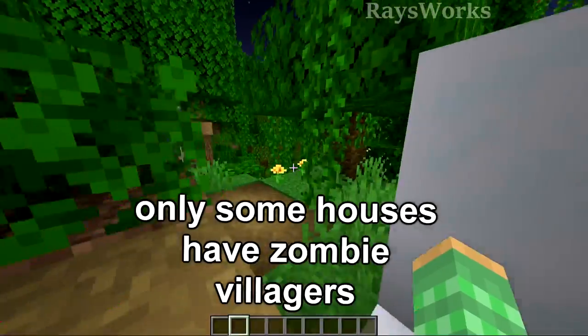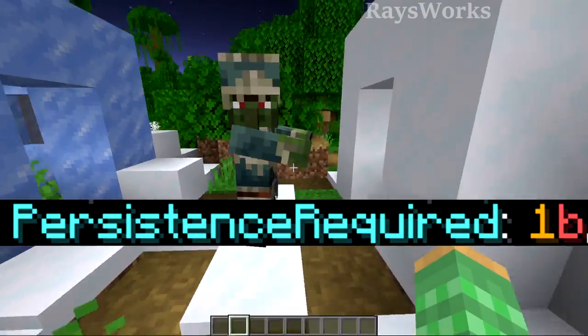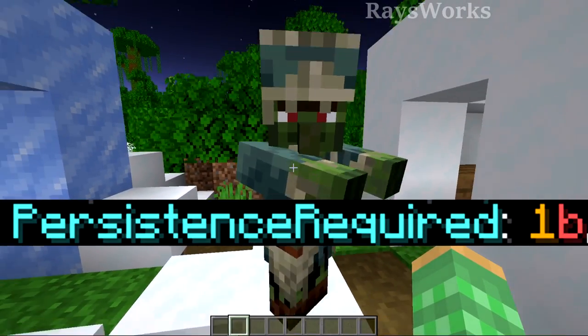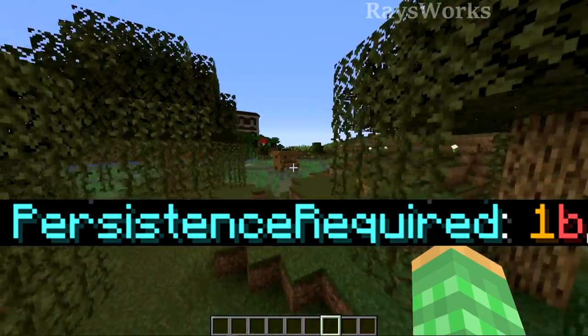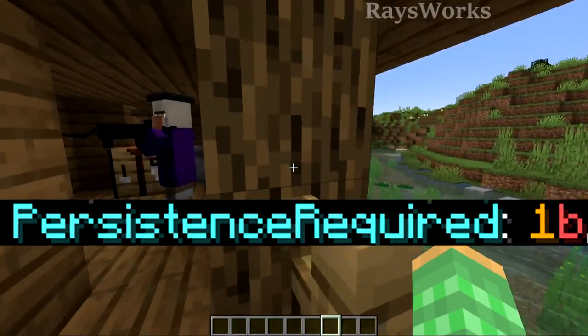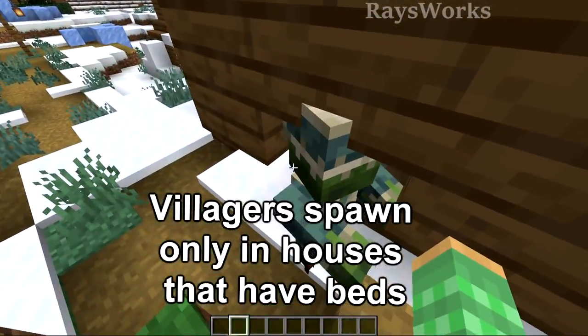You would have to enter this at night, because some of the houses in this place, instead of villagers, have zombie villagers. These guys have a special tag which prevents them from ever despawning. You cannot get this persistence required tag any other way on villager zombies — it's the same thing used to prevent witches from despawning near a witch hut or drowns from despawning at ocean ruins. But only some of the houses will generate with these guys inside.